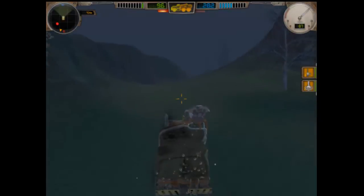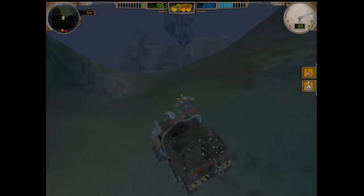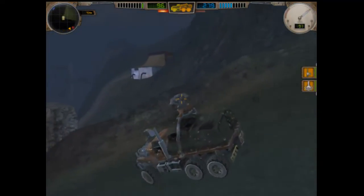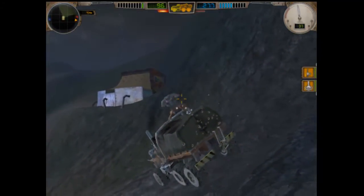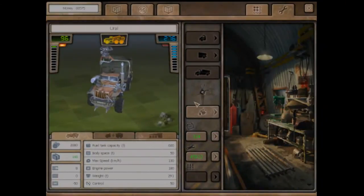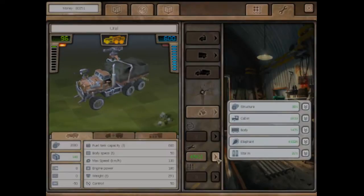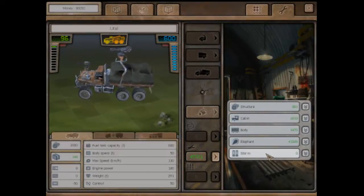Perfect way to start a video. There's the repair — there's a wall around it, isn't there? Hey, I can repair it from here! I'm not going to question it. Now look at this repair: 45,000. No, we're not doing that. The elephant gun — 41,000. Yeah, screw that noise.